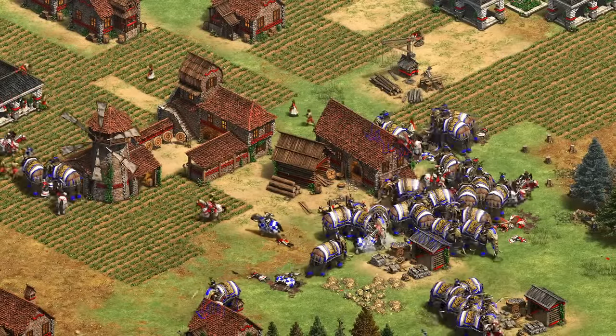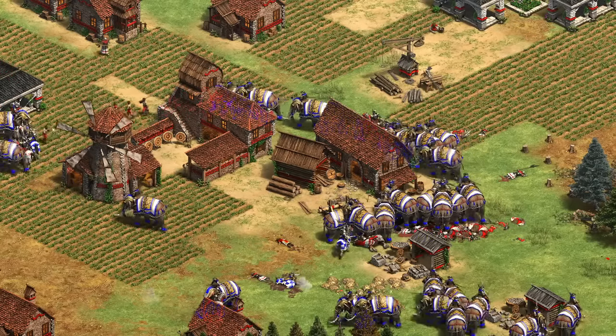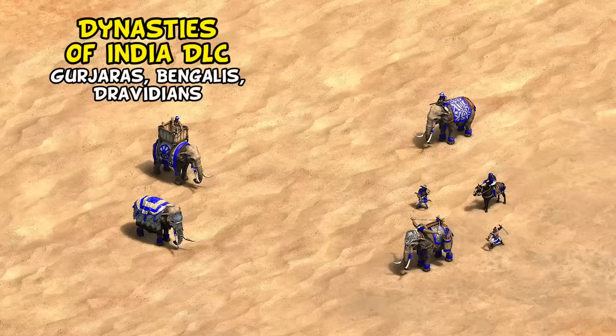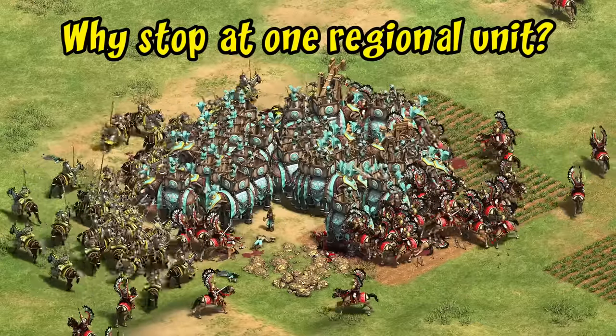Hey guys, Spirit of the Lie here. In this video we're going to do something a little different and entertain a philosophical or game design question around regional units — specifically whether elephant archers and armored elephants, which are currently just for the Indian civilizations, should also be given to the Southeast Asian civs that already have battle elephants.